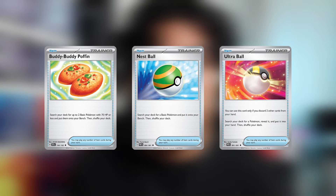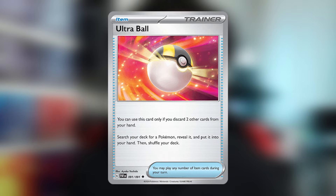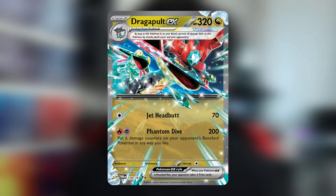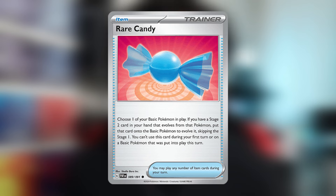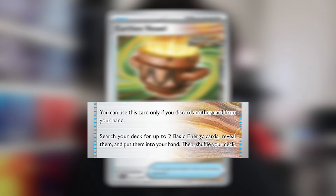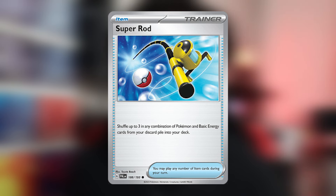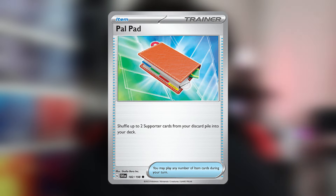Let's talk about the items. Buddy-Buddy Poffin, Nest Ball, and Ultra Ball help you search out your Pokemon. Buddy-Buddy Poffin lets you search out Dreepy, Pidgey, and Manaphy. Nest Ball is for Radiant Alakazam and Rotom V, or any other basic Pokemon you need. Ultra Ball helps you search out Dracloak, Dragapult EX, Pidgeot EX, and Lumineon V. Rare Candy lets you skip an evolution, which is why we're not running the middle evolution of Pidgeot. Earthen Vessel lets you search out two energies from your deck and add them to your hand by discarding one card. Counter Catcher lets you switch one of your opponent's bench Pokemon to the active, but you need more prize cards than your opponent. Super Rod lets you recycle energy and Pokemon. Pal Pad lets you recycle supporters.